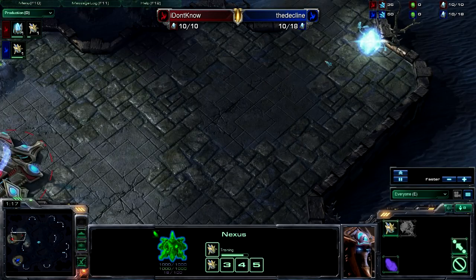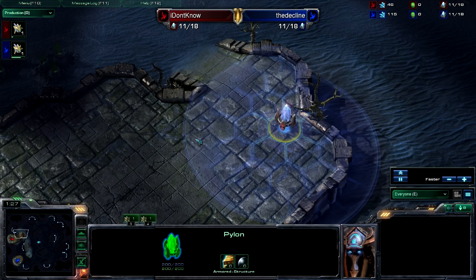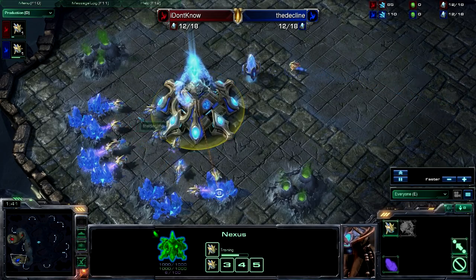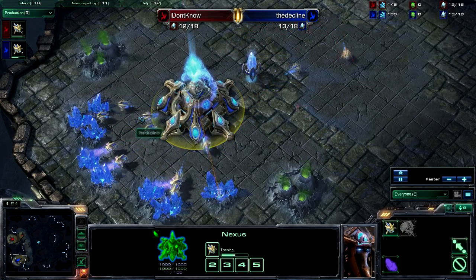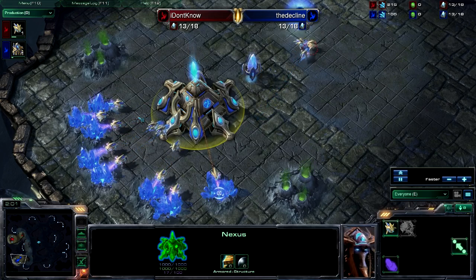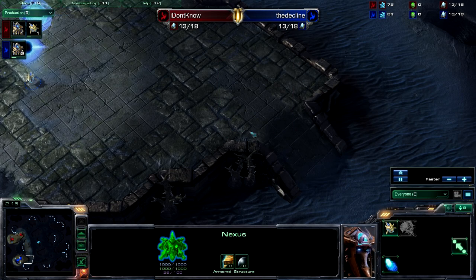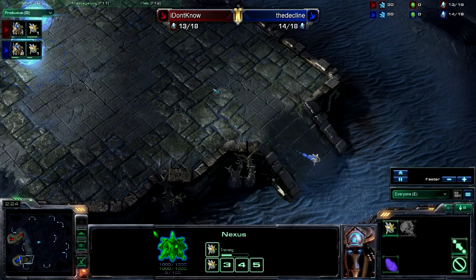Both players are going for fairly standard builds. I Don't Know is going for a wall-off at his front, which is something some people do in PvP, but I don't personally like it. It doesn't seem right — you shouldn't wall off in PvP because it makes it easier for your opponent to catch you off guard. Their stalkers can get up on the ramp and you get better surface area with no wall, rather than having a gateway, a pylon, and four stalkers shooting behind it while eight enemy stalkers shoot your wall from the ramp.